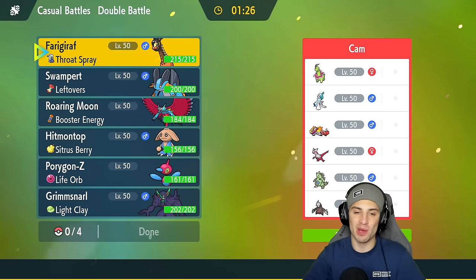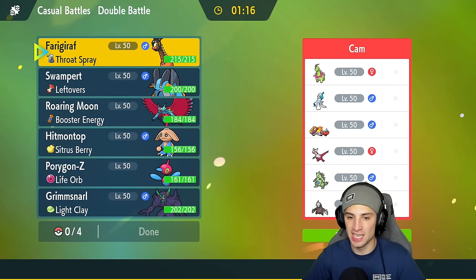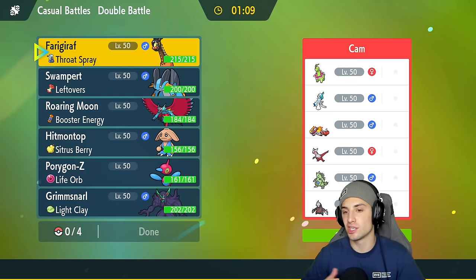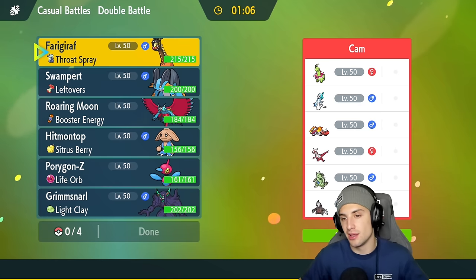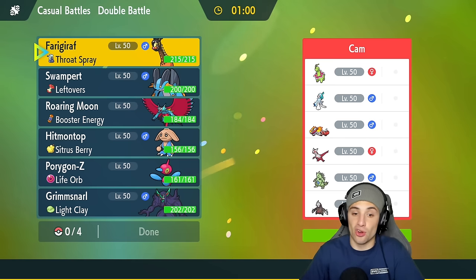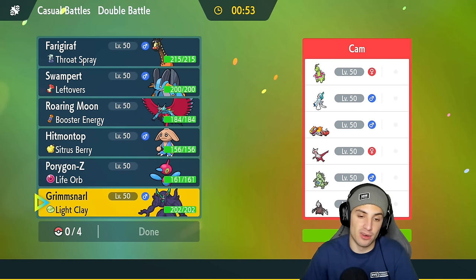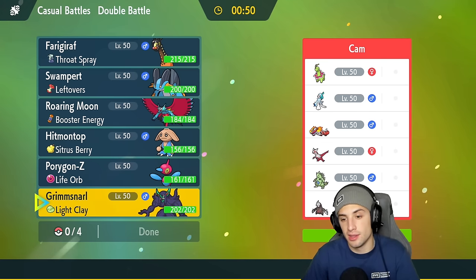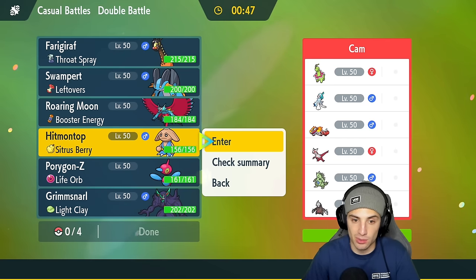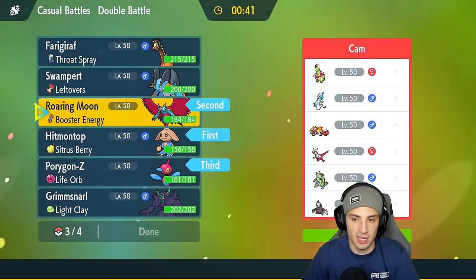Second match is on its way — we're sitting 0-1. That Metagross did work in match one; I thought we had the upper hand until it used Psychic Fangs, taking out Hitmontop and my screens simultaneously. We're going up against an Excadrill and Tyranitar team — they also have Skeledirge, Meganium, Primarina, and Latias. Weather control seems to be their best bet. Porygon-Z could come in the back end. I think I'll go Hitmontop and Roaring Moon as leads, with PZ and Swampert as late game.